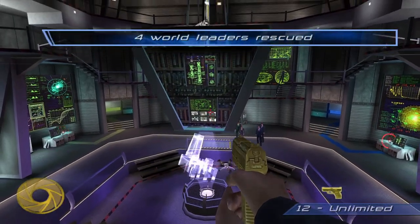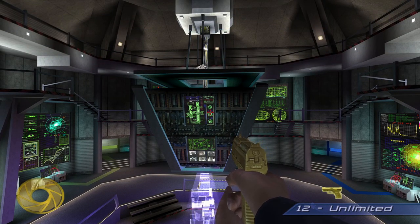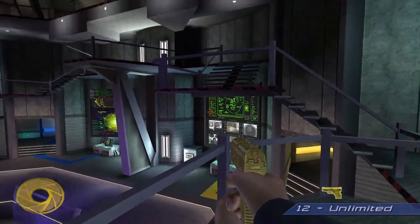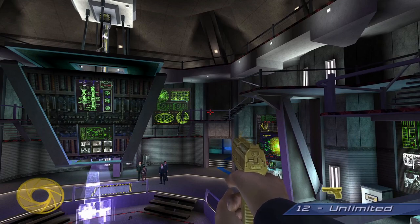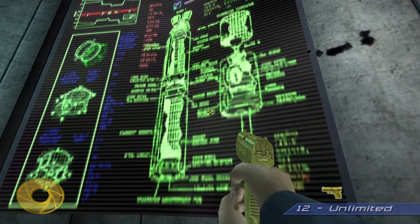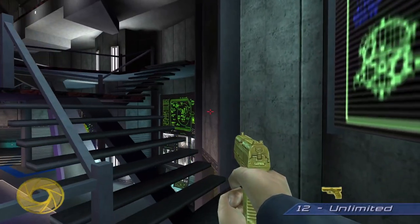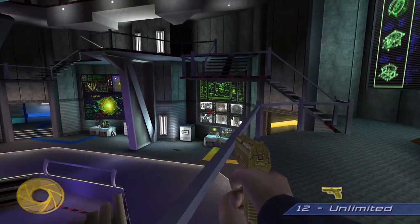The final cheat code password is located in this room, and the hint is 'among the missile schematics.' There are missile silos in this level, and if you look around you'll find schematics for the missiles. Somewhere on these you will find the password that unlocks the moon jump code, which is really good in combination with noclip.